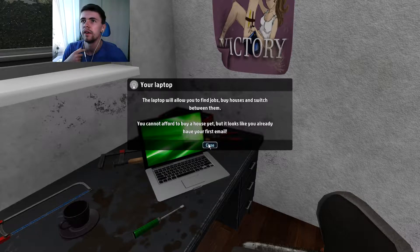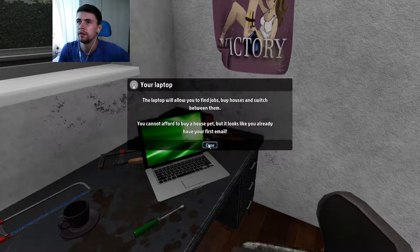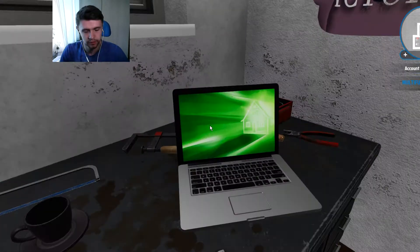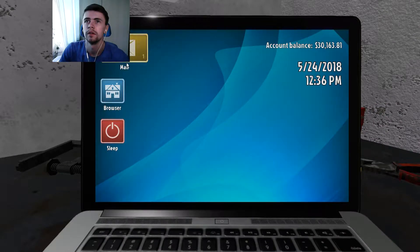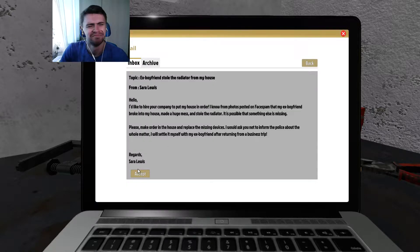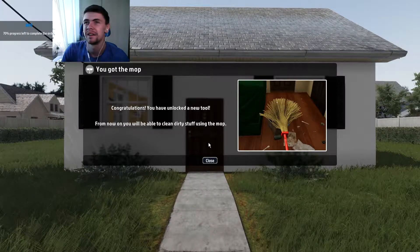The laptop will allow you to find jobs, buy houses and switch between them. You cannot afford to buy a house yet, but it looks like you already have your first email. So let's use this to find out what we've got to do. Mail — Sarah Lewis: ex-boyfriend stole the radiator from my house. What the fuck? Okay right, let's go to Hapson and install her radiator. Oh my god.